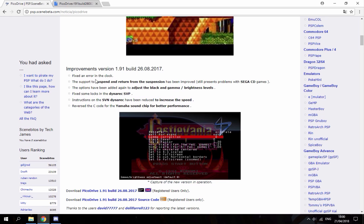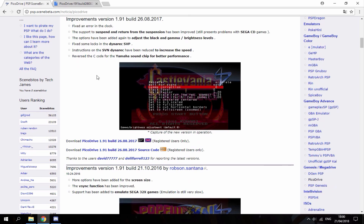The 2017 version has some fixes like brightness and game performance improvements. The sound chip has also been improved for better sound. So if you've got an old version of PicoDrive, I'd definitely recommend updating to this. The second link is the same but I've put a few ROMs in it, so go ahead and download it.